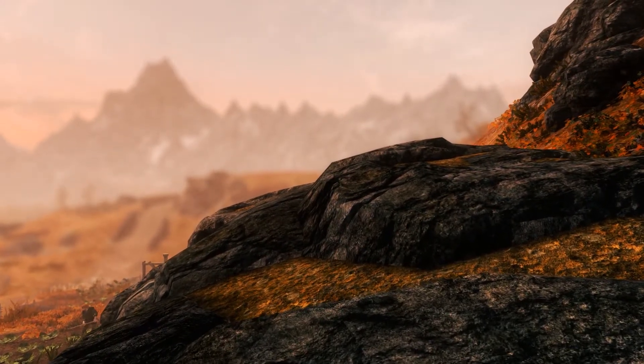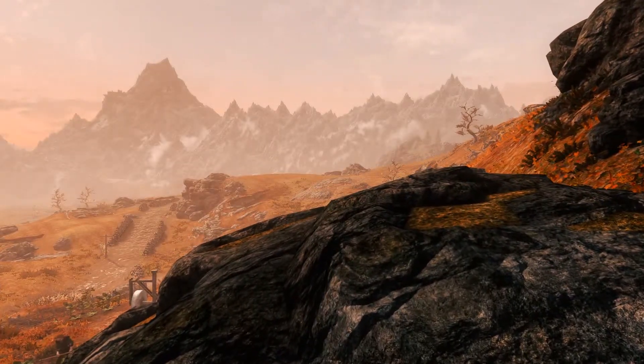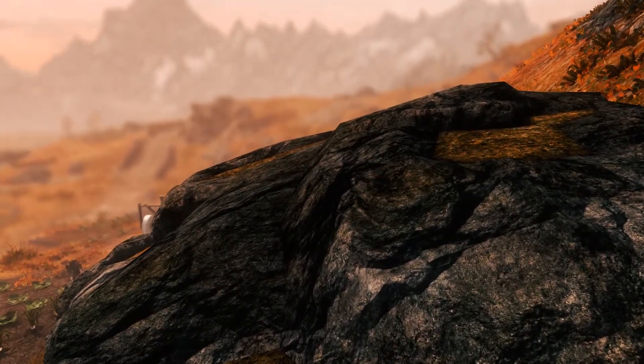There is one weird thing I found with my ENB: at greater distances, the rocks seem to be lighter than they are up close. It's a small thing that really doesn't break immersion.